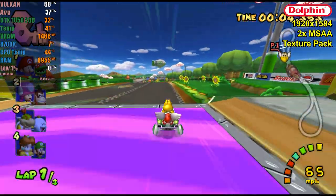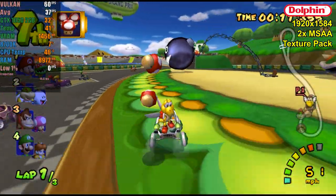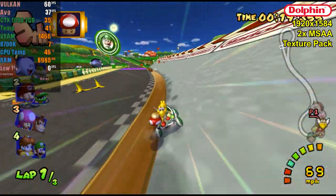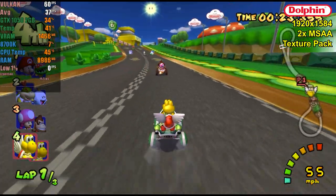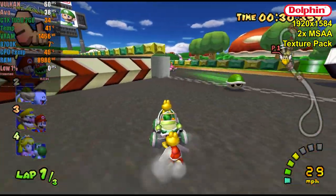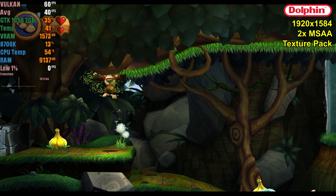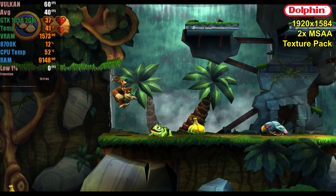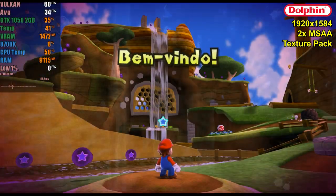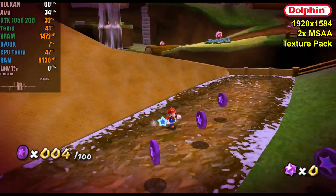Next is Dolphin, the GameCube and Wii emulator. We're using the Vulkan API, a resolution of 1920x1584, 2x MSAA, and 16x anisotropic filtering. Mario Kart Double Dash with a texture pack performs great, though VRAM usage again reaches about 75%. Donkey Kong Returns on Wii, also with a texture pack, also uses 75% of VRAM but runs without issues. Super Mario Galaxy, also with a texture pack, produced the same smooth results.